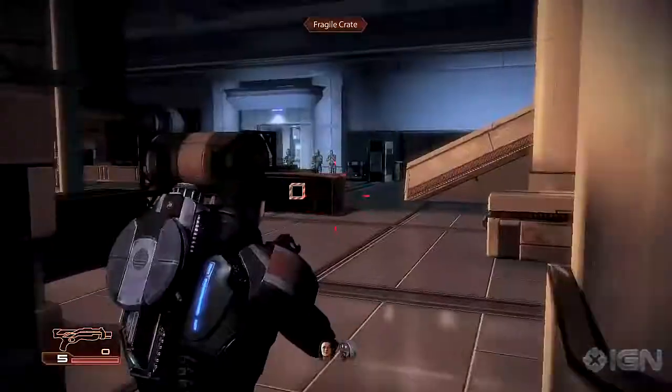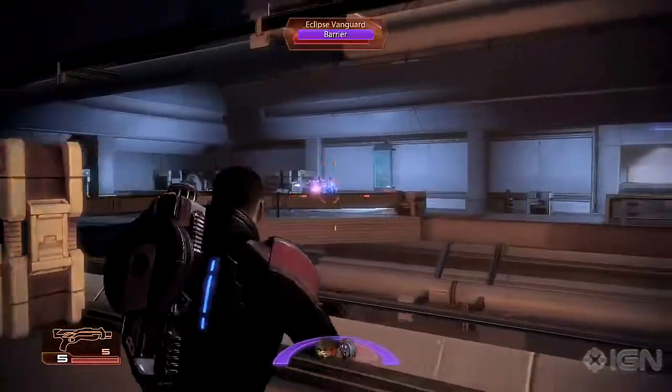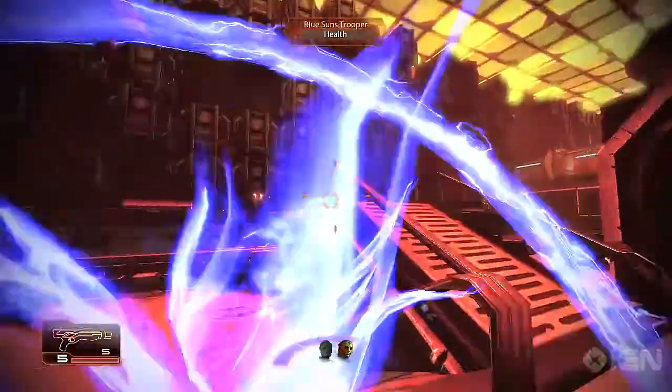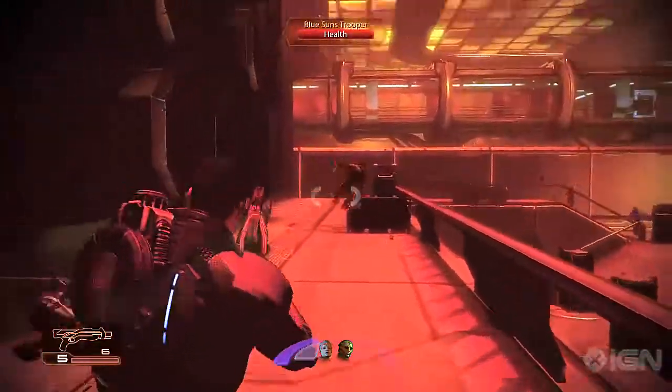Vanguards are experts in short-range combat with deadly biotic powers. The Vanguard's coolest power is definitely biotic charge, and only Vanguards get this power. When you charge, you propel yourself at your target with pure biotic energy, striking them with incredible force.